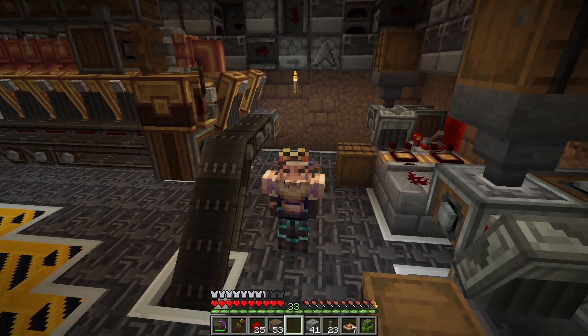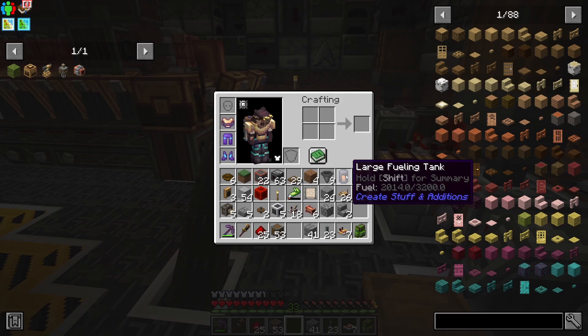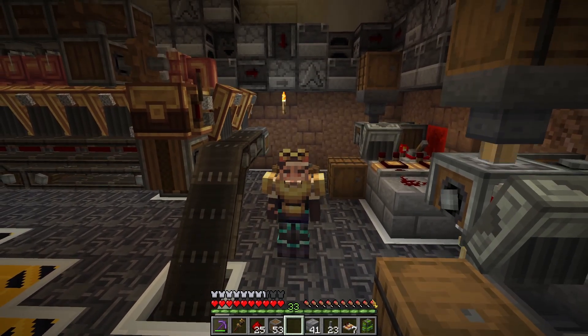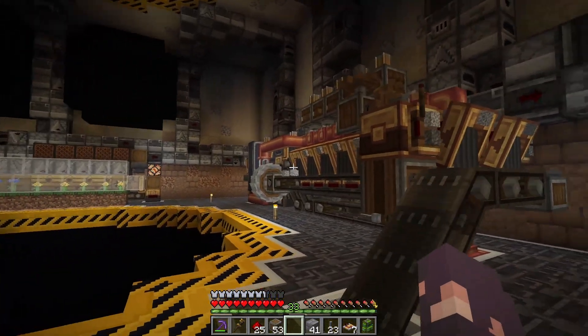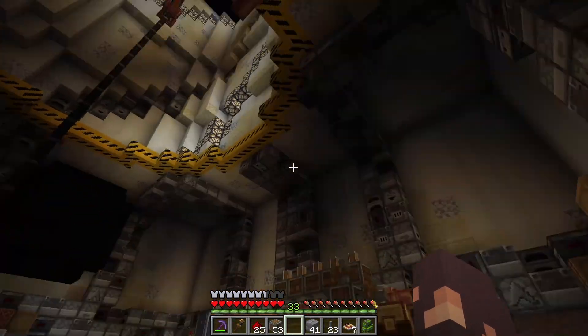Just as a little preface, this does require the Create Stuff and Additions mod. If you just hover over the object, it'll say what mod it's from, and this one is Create Stuff and Additions. If you don't have this mod, then perhaps this tutorial isn't for you, but I have a bunch of others on my channel, like a redstone farm, a brass and copper and zinc farm, a moss farm, and a billion others.